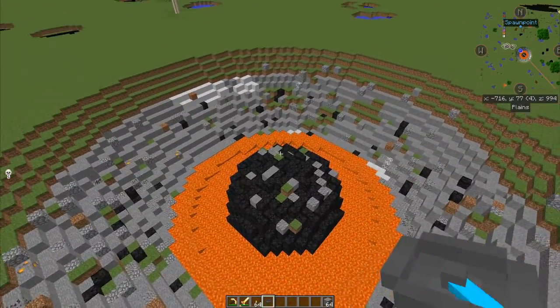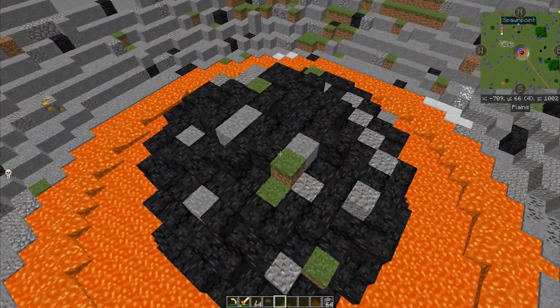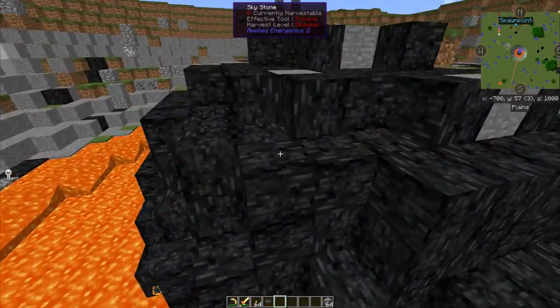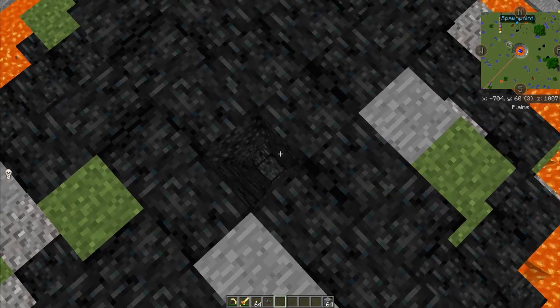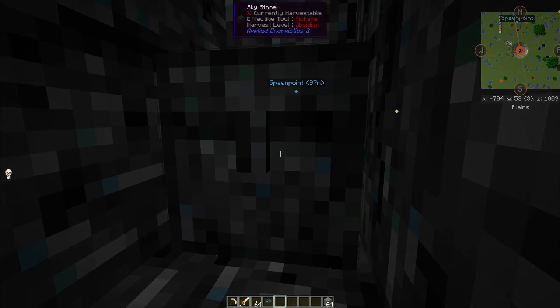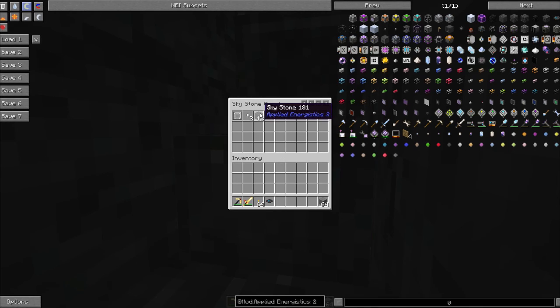When you are close to a meteorite it will spin around. Once you've found a meteorite, you want to go to the center and dig down in the middle until you find a sky stone chest, which will open to reveal sky stone, aluminum nuggets, and also an inscriber silicon press.